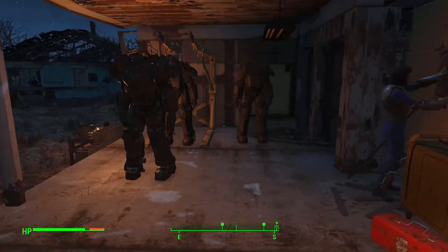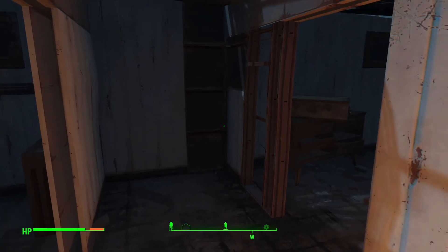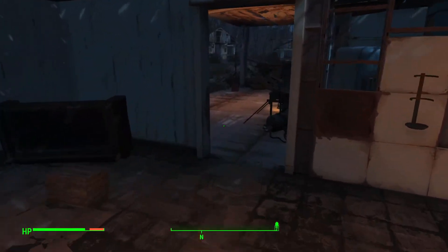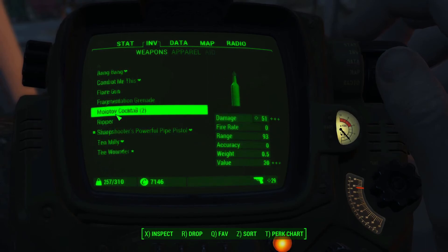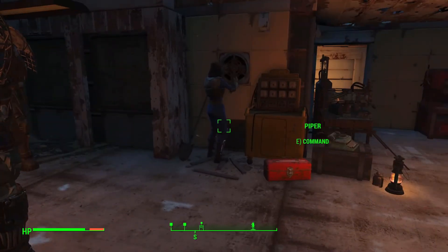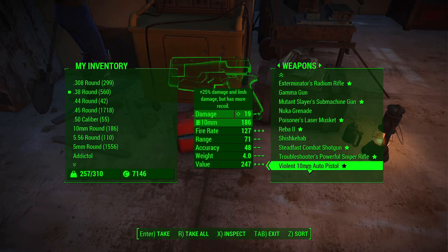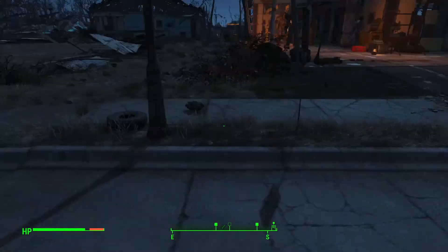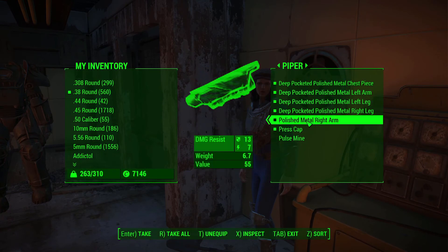Hey everyone, welcome back to Fallout 4. I didn't do too much off camera - I fast traveled and did some stuff. I went and built a turret over at the Abernathy Farm. I put all of our mods in storage along with a couple overdue books. We're at 257 weight, which is the best yet. I dropped off some artillery and the 10mm we got, since it has more recoil and I don't really want that.